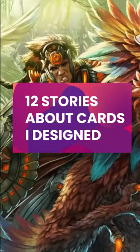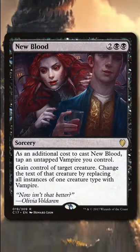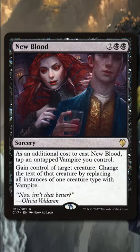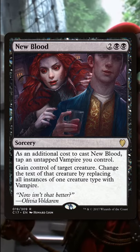Working on multiple sets at once can cause some weird things to happen, like today's card, New Blood. I designed this card with the playtest name of Vampir Eyes for Commander 2017. We all loved it a little too much.